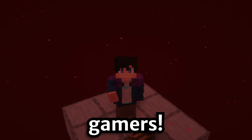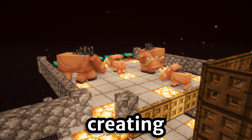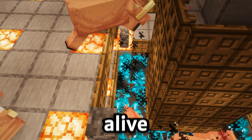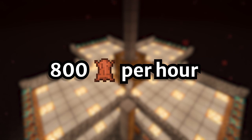Good morning gamers! This is how you build the best hoglin food farm in Minecraft 1.19.4+. This farm works by creating a spawning area that only hoglins can spawn at. The hoglins are then scared by the warped fungi and fall down a pit where they burn alive and turn into pork chops and leather. This farm makes 5,600 pork chops per hour and 800 leather per hour.